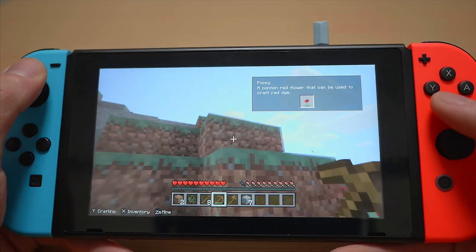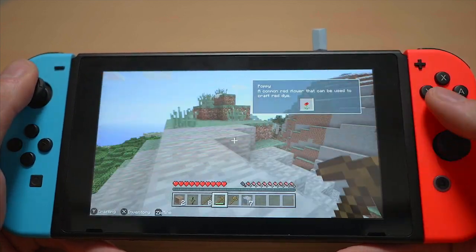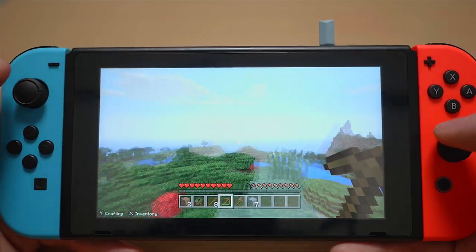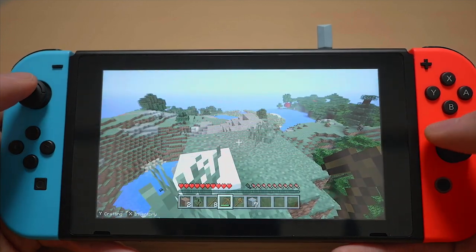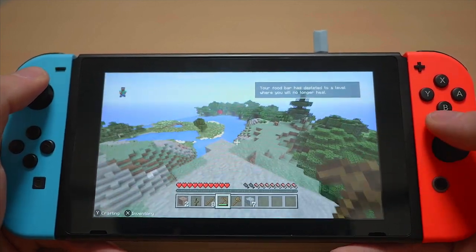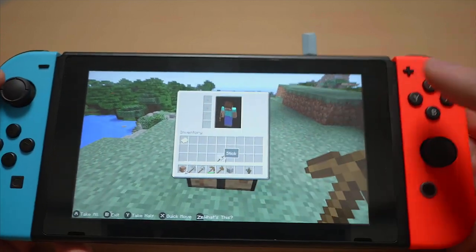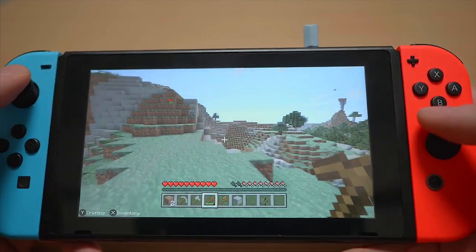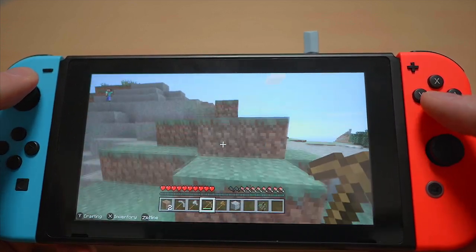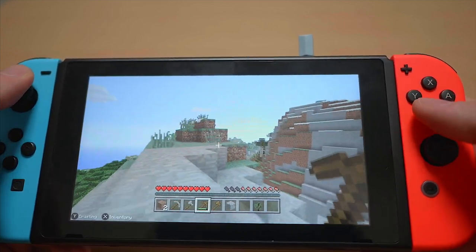If you go up quite high and look around, the draw distance is not quite as good as when it's docked — I hear that when it's docked you can actually see a bit further out. The draw distance is not quite as wide in portable handheld mode. That's no big deal for me personally, it may bother you, but it doesn't bother me too much. You can't actually change the inventory with your thumb — I think the reason they've done that is to keep the experience consistent between docked and handheld mode.